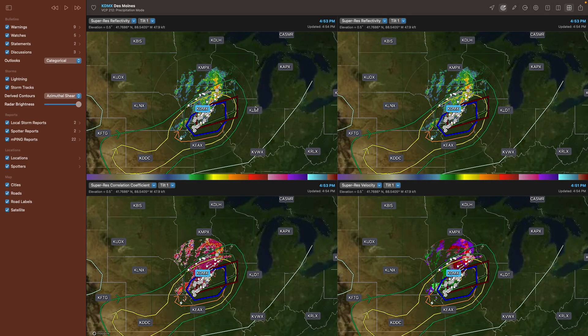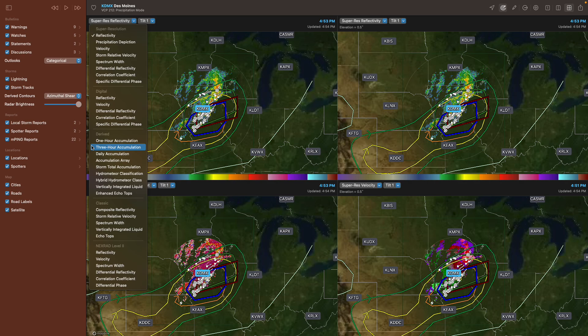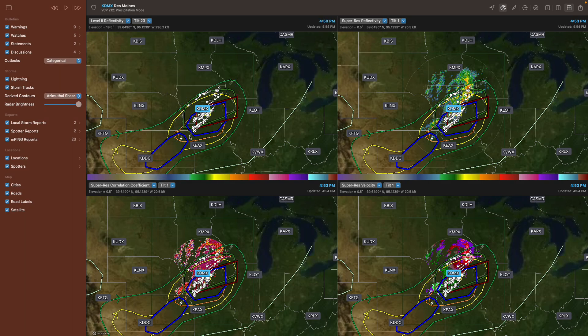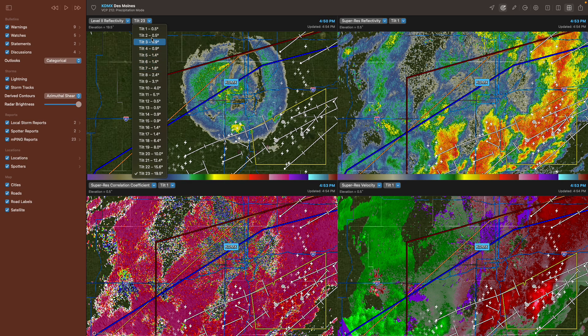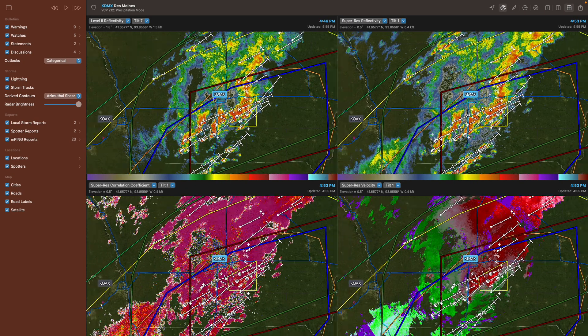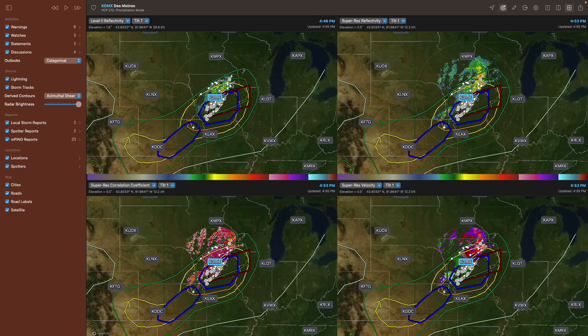So Pro Tier 2 has a lot of decent features. There's one more feature I skipped over: access to NEXRAD Level 2 data. I don't really see a ton of utility for this, especially because it takes a long time to load. Even with a fast connection right now, it's still accessing old radar data from 4:44 PM. When you're out chasing a tornado, you want the most accurate and up-to-date data. You do have all available tilts — up to tilt 23 — so you can look at different layers of the storm. But I just don't see much use for it while chasing, because you really want that fast radar data.